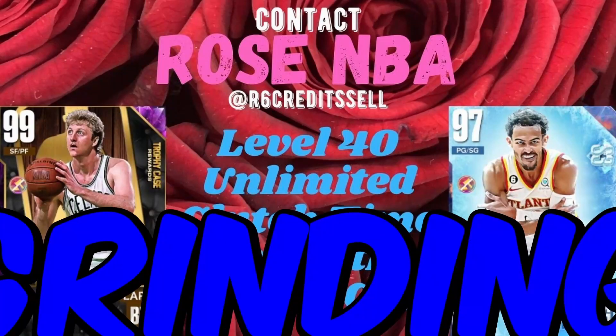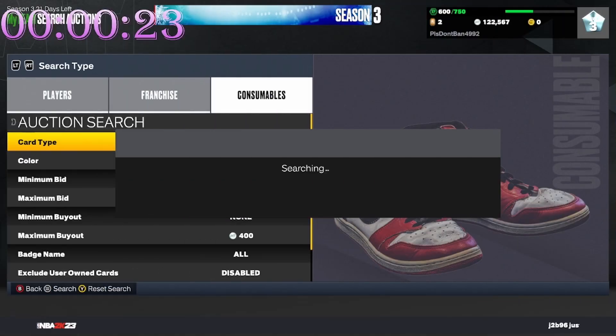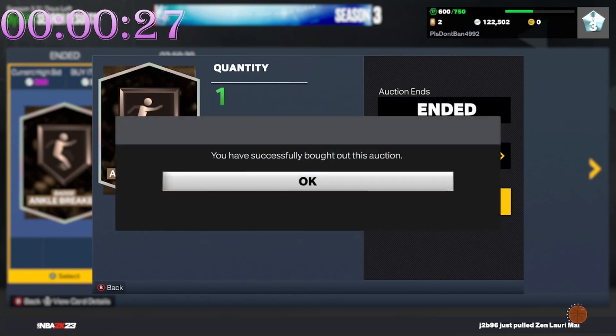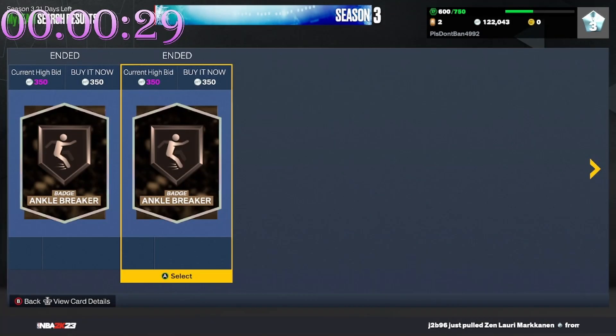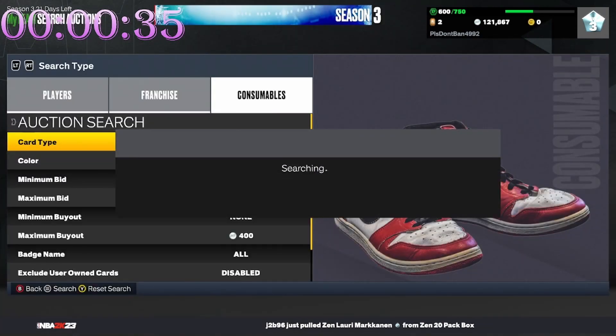Also if you need any grinding services, contact Rose NBA on Twitter — the link is in the description. Let's go! Not even a minute in and we get two ankle breakers pop up for 350. I'll take that.